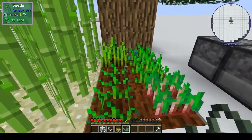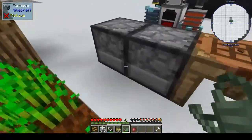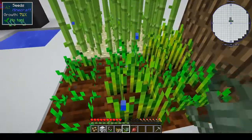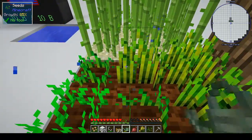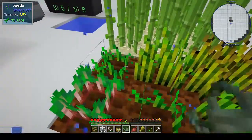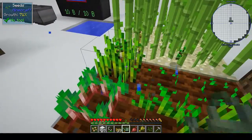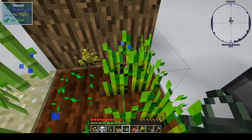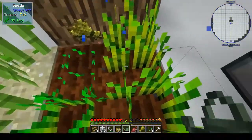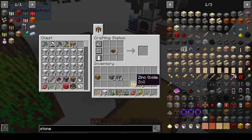The watering can we can fill up in our infinite water source, and then we don't have to worry about shift-clicking next to our crops anymore — the watering can should do it. I think it works in a nine-by-nine square, so if we stand in the middle I should get everything. It doesn't seem to be getting that corner one though — maybe it only works in a four-by-four. But anyhow, it's working faster than pressing shift.